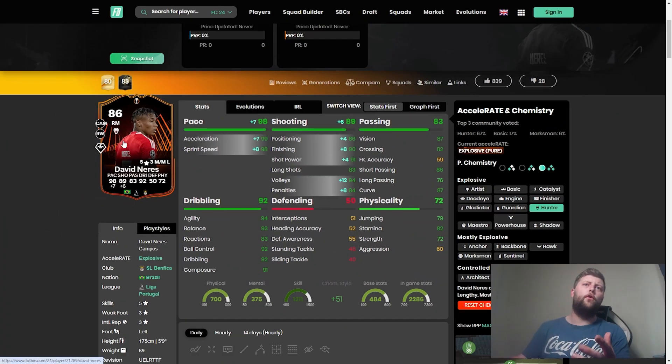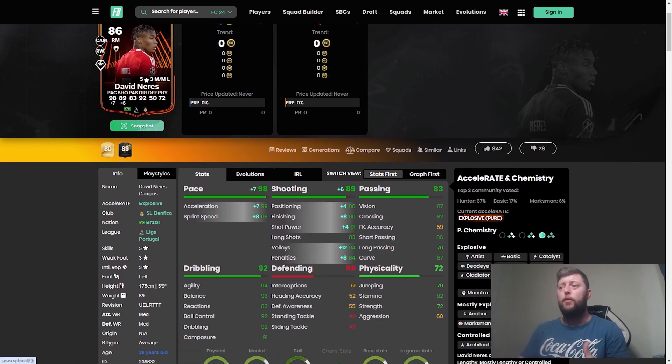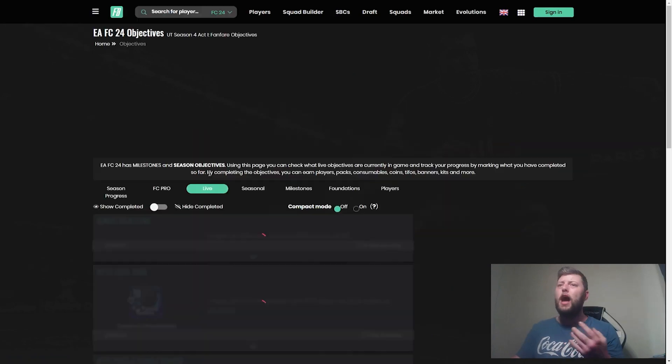Going into the overall for Neres then — to be honest, not actually that bad. Pace-wise, absolutely phenomenal. We went with a Hunter: 98 pace, 99 acceleration — you know the drill. 89 on that shooting. Did wonders once he managed to get in front of goal. Granted, he is very one-footed, which is something to always take into consideration. If they do manage to win the Europa, he would have a 5-star 5-star. But I'd also expect him to have a better card by then — it would only be 90, and this would be after Team of the Season for the final upgrade. We've got four different upgradable cards.